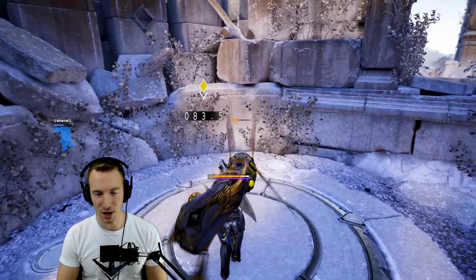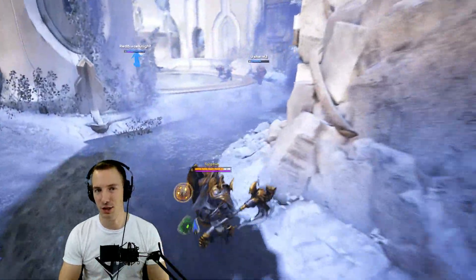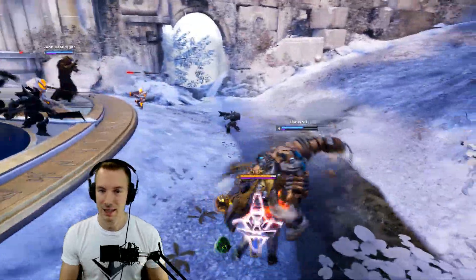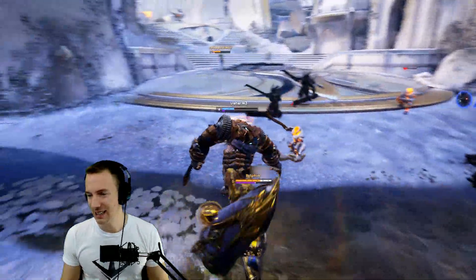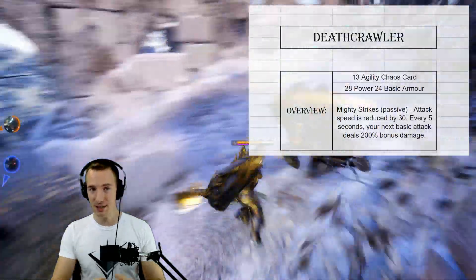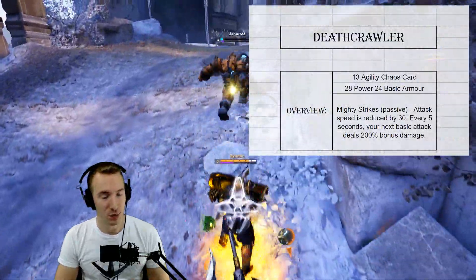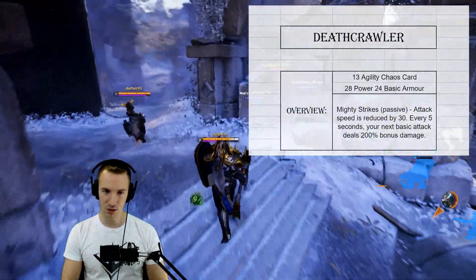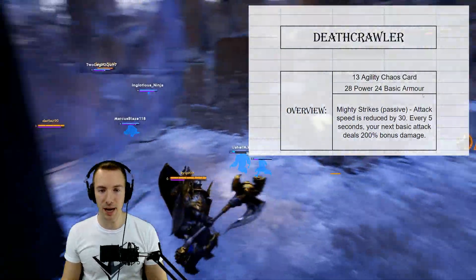Welcome to a Paragon math guide. I am Sylphen, where we take a look at the math behind certain cards and hero abilities and try to see what exactly they do. In this video we're talking about Deathcrawler — a pretty intense chaos card — and I'm going to see what kind of numbers this can produce. So the TL;DR right off the bat: